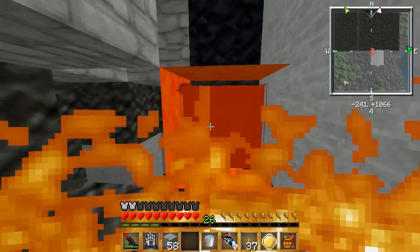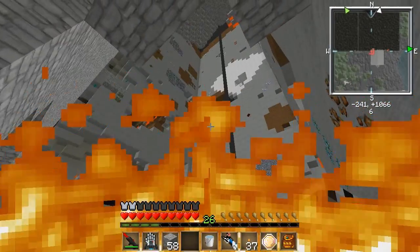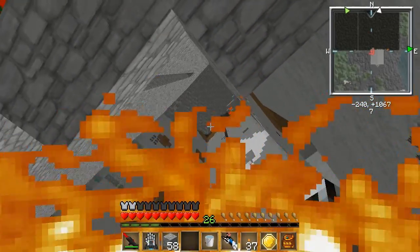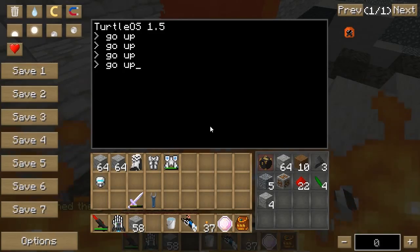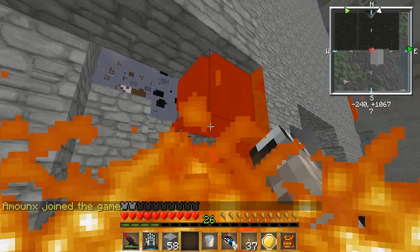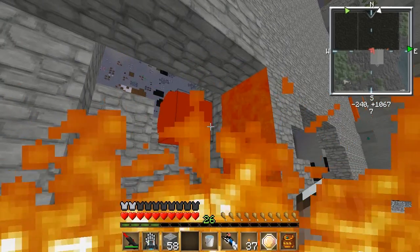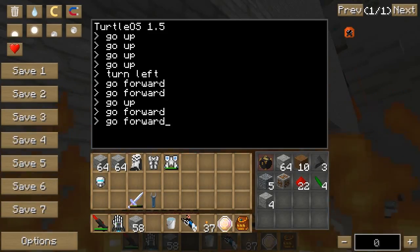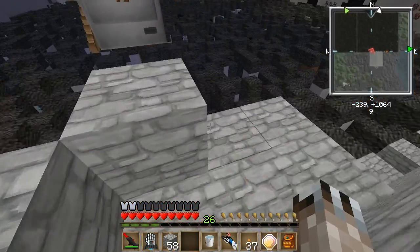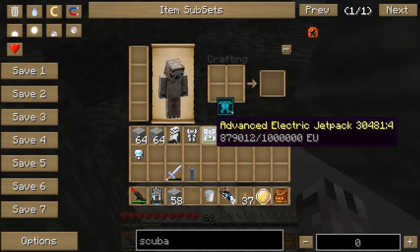You have your ender chest? Yes. Alright, go up. These are like built-in programs. There's a cobblestone roof - this is so weird. Go up, go up, go up. Turn left. Go up. Go forward. Go forward again. Go up and go forward a couple times. Mission complete! I'll save those for any emergencies.